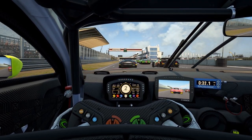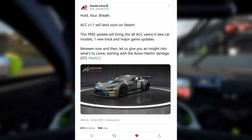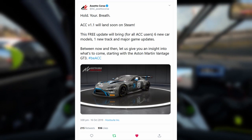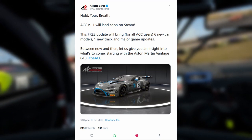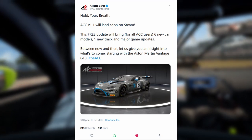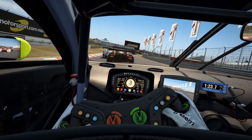Last week a mysterious Twitter post by the official Assetto Corsa account hit us out of nowhere. It included a screenshot of the new 2019 version of the Aston Martin Vantage. Six new cars and one new track were also announced in the very same post as a free update, which was set to release soon.